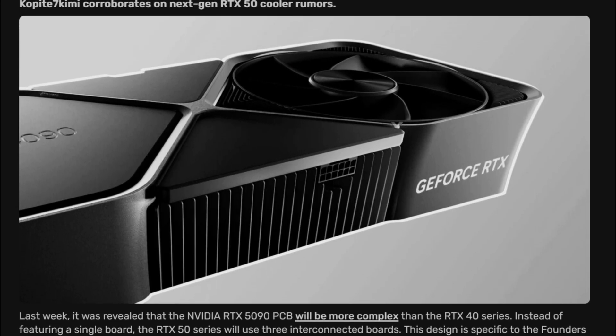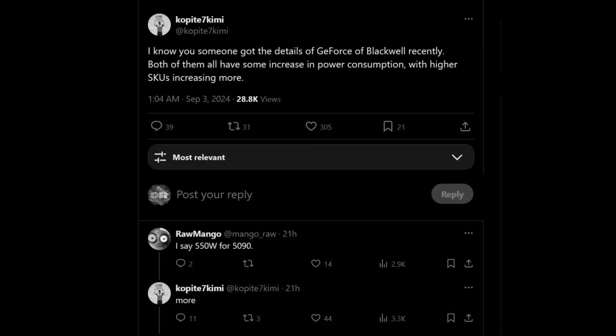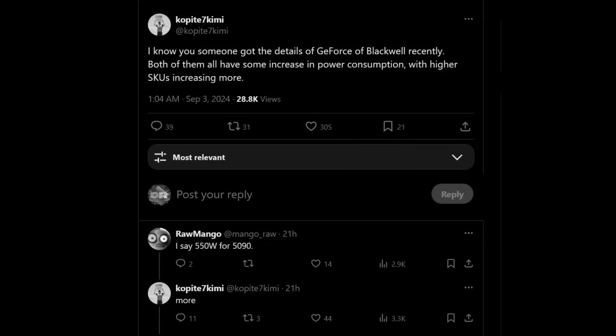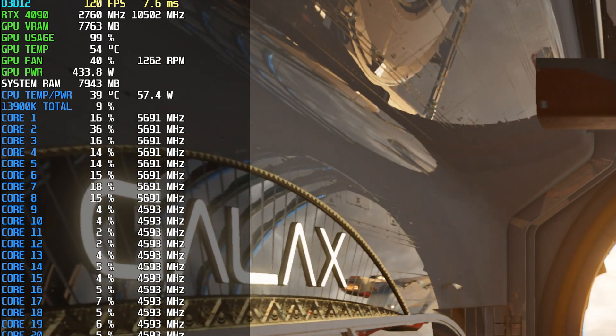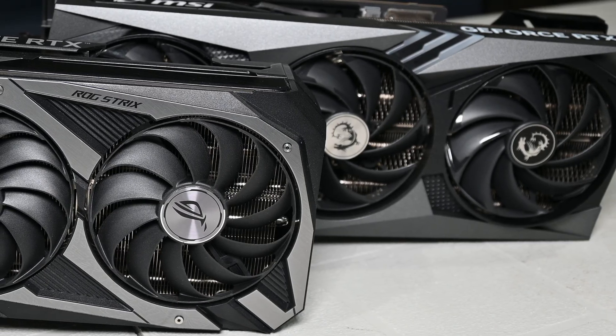This whole video was based on an article I saw back in May, which I'll explain later. Some rumors have surfaced that Nvidia's next-gen Blackwell GeForce RTX 50 series cards are going to be getting substantial increases in power — though like all rumors, take this with a grain of salt. I recall similar rumors circulated for the RTX 4090. Hey, what is going on guys? Danny here, welcome back to the channel.